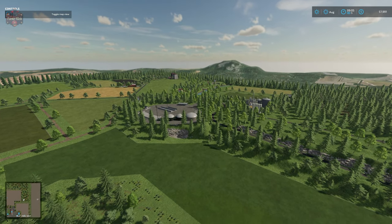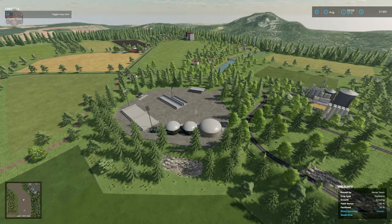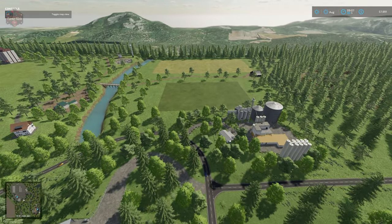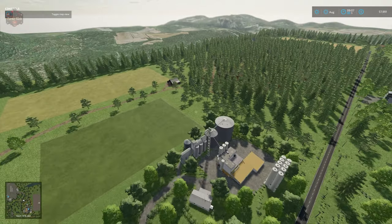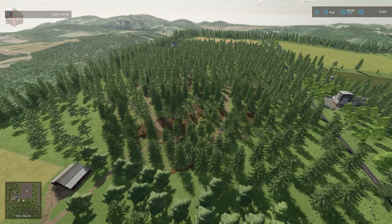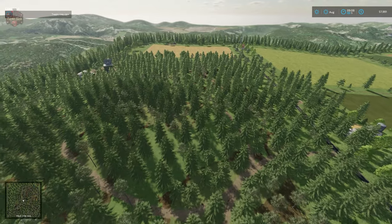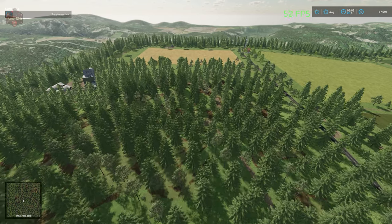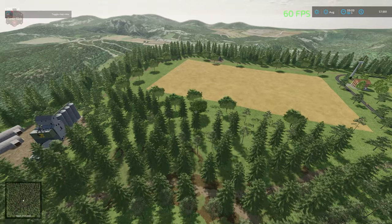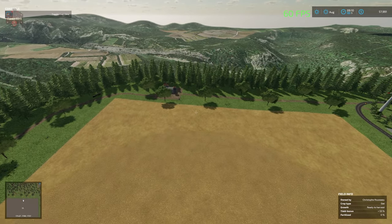Moving over here we have the biogas plant, with four unique silage bunkers to pull through and two three-sided silage bunkers, plus an assortment of production and sell points. We have the two large forested areas I mentioned earlier. Frames are mostly stable at 60 FPS with a little hitching. We have our grain mill down below, and I believe our spinnery is over here in the southeast corner of the map.